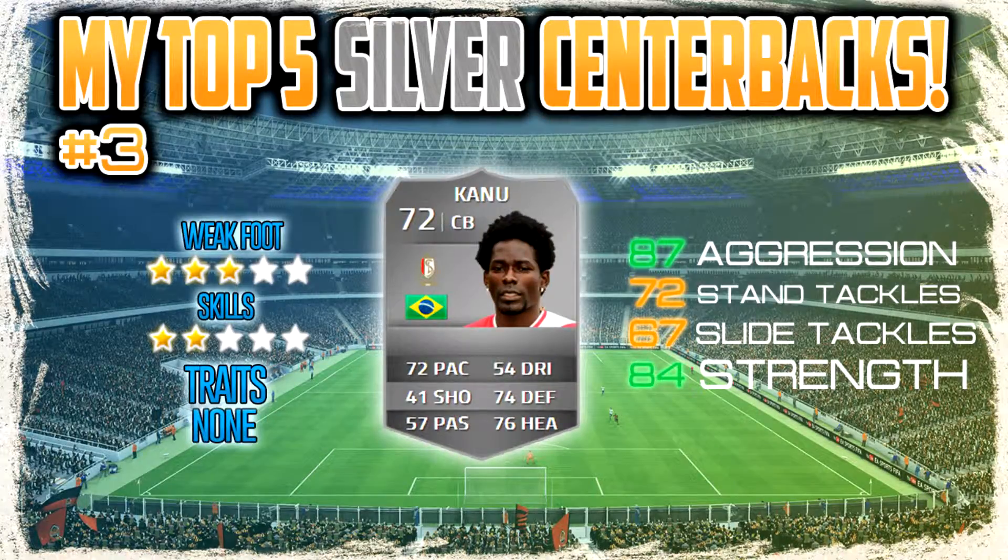Moving on to number 3, we have Kanu, Thuram's partner from the last video. He's got 3-star weak foot, 2-star skills, no traits, 87 aggression and 84 strength — just great for a centerback. I really do enjoy him. He's tall, good for headers, and his stats are much better than what they show in game.